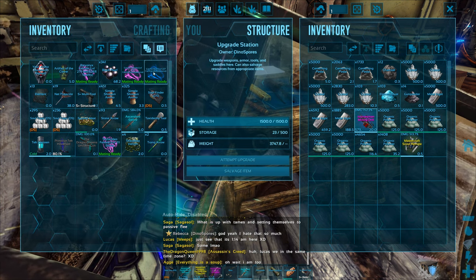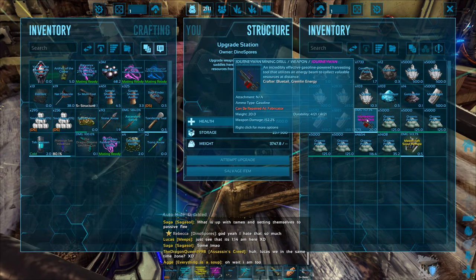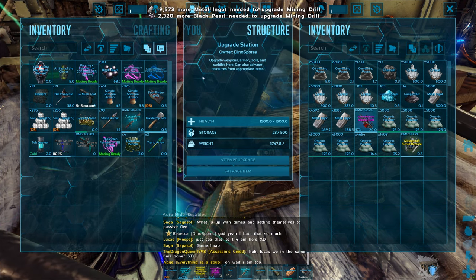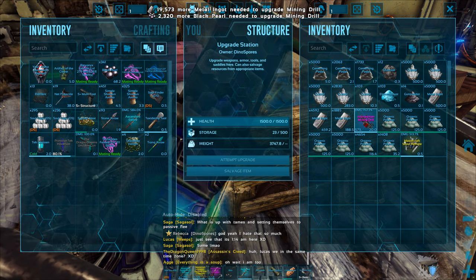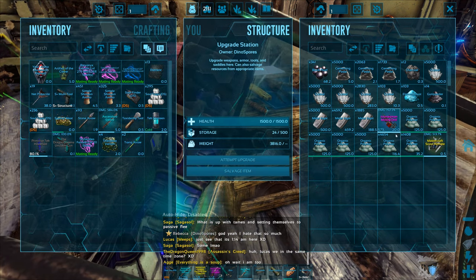I'll save 25% and I now need 2,320 pearls. There's a lot more metal needed as well — and I'm out of metal. It's a good thing I'm using a mining drill to get more metal. That's 2,300 pearls and that's only Mastercraft — this is where things are going to get really, really grindy.